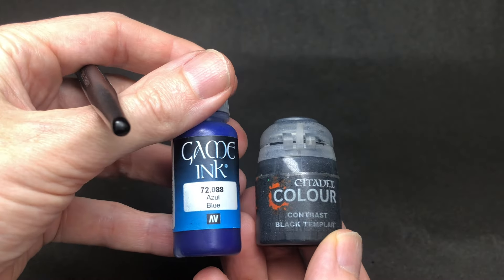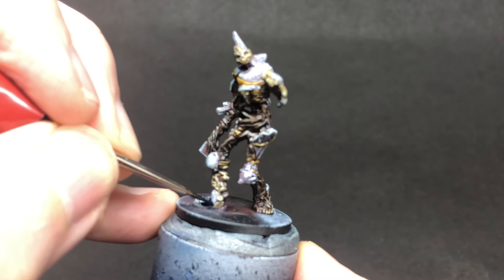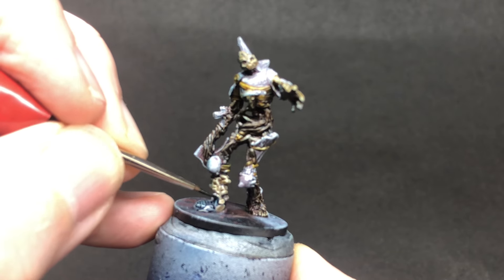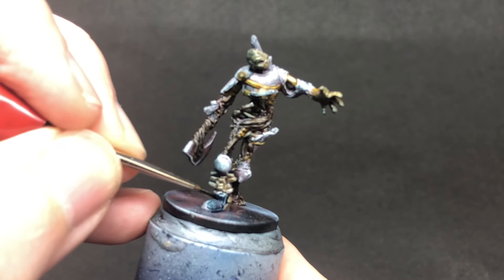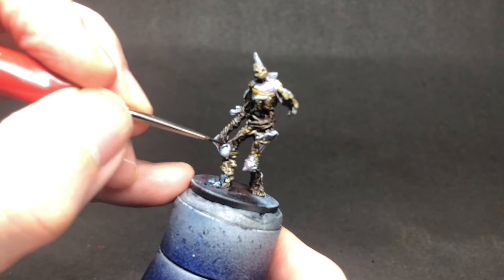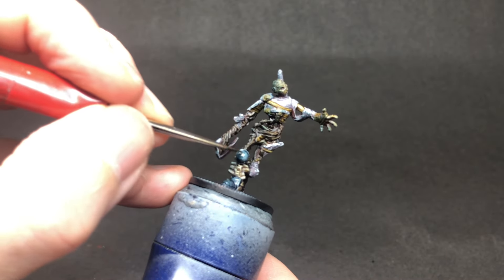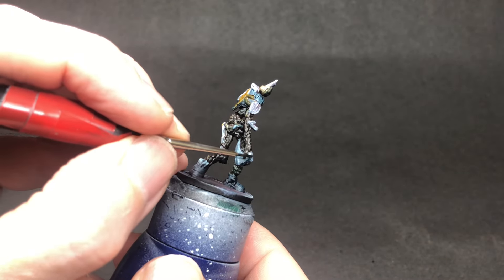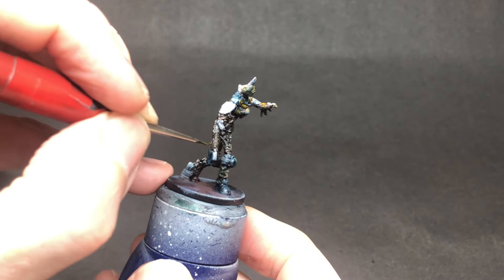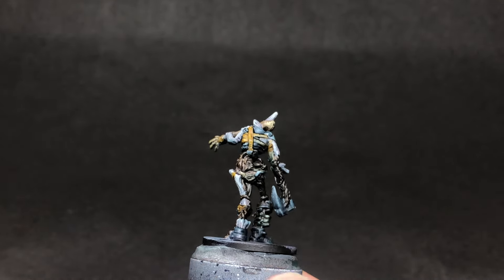Moving on to the metals now, I've decided to use a mixture of Black Templar and blue ink just to give that black an interesting depth of colour. I think it really stands out nicely here because most of the rest of the miniature is bone, wood, roots — all quite similar browny colours — and I think you need this to make the colour scheme pop a little bit. The shading work that we did earlier really starts to help out here, and you can see we've got some great highlights coming through.